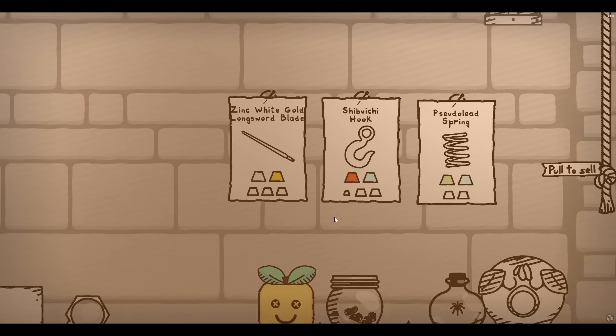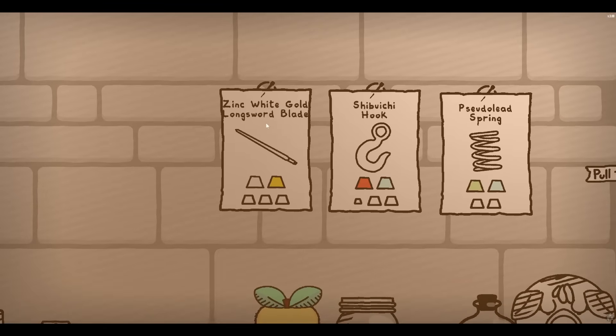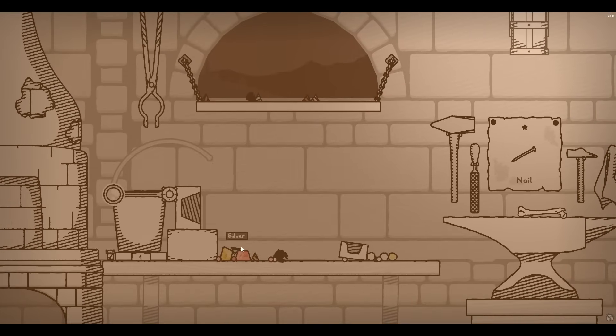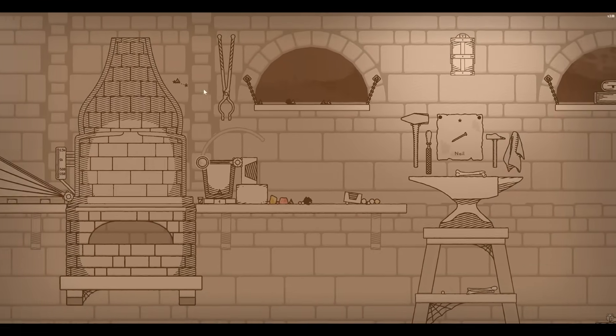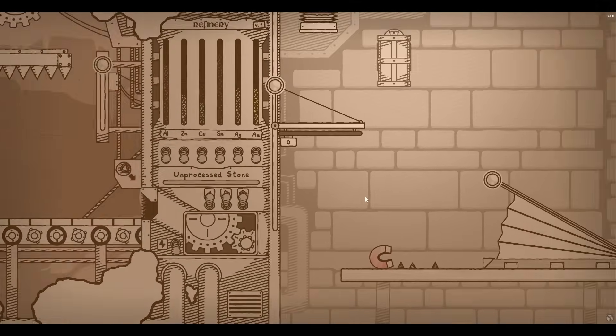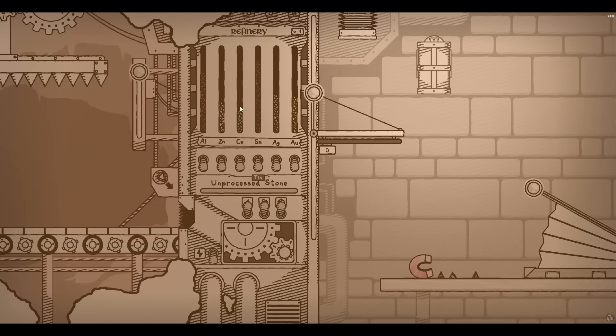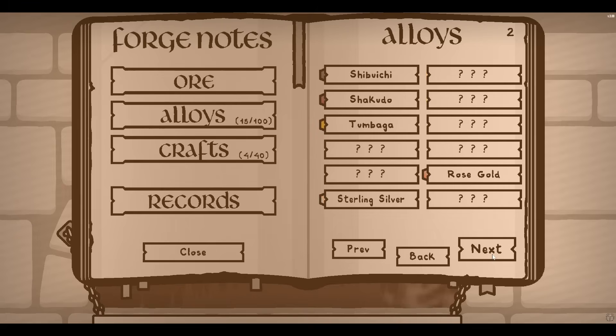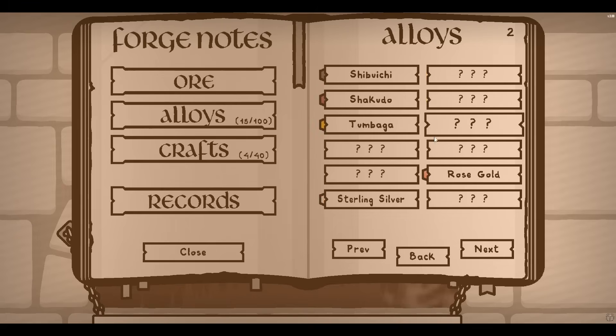Here we go, we're starting to make some weapons. Zinc white gold longsword blade - oh, that is cool. There's another spider over here. It's some silver - we can at least throw that back in our pile. We also have so much tin, I didn't realize that. And Shibuichi we've already made, so let's just get that out of the way. Looking here to find out what you need to do.